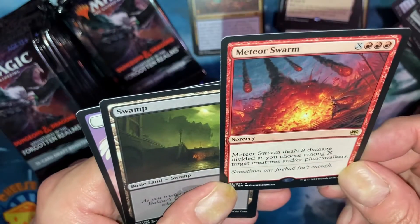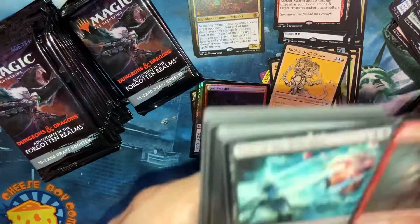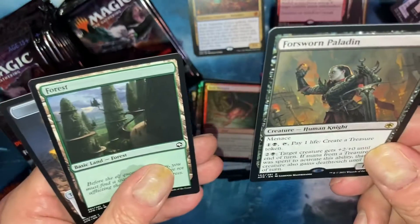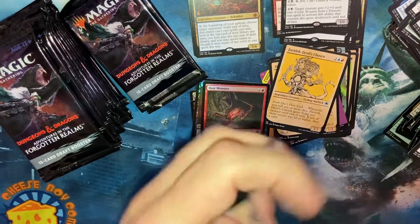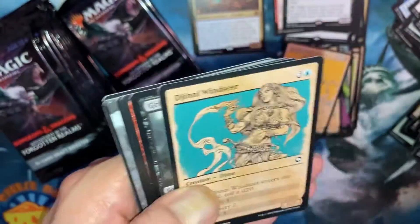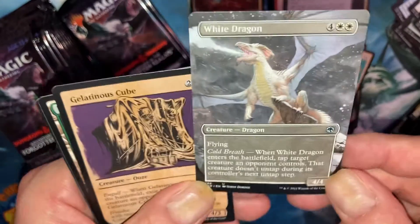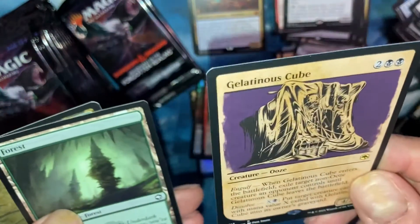Meteor Swarm. A Sword Swarm Paladin. When we had the store we'd open probably at least a dozen boxes of every set. White Dragon — Full Art. Excellence! A Gelatinous Cube!